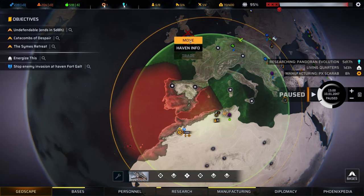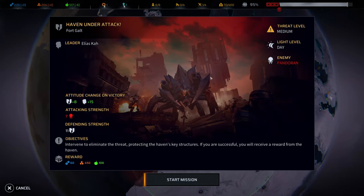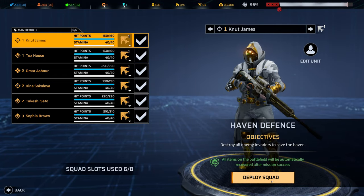And off we go! It says in the readout here that the defending strength is better than the attackers, so we should be able to see some allies roaming around the map. We need to probably stay out of the way just to make sure that we don't accidentally shoot each other. Everybody is here and everybody needs to be here.